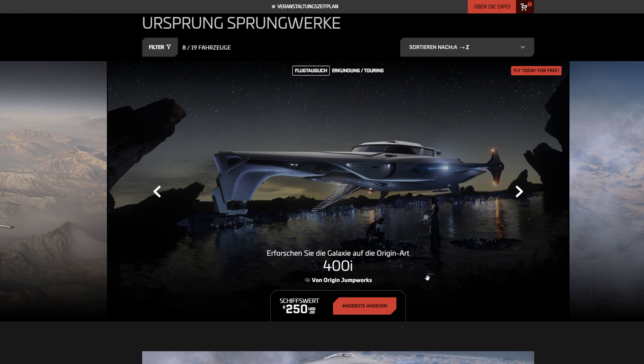Dann haben wir die 400i – das ist quasi eine Art Constellation-Variante von Origin. Eine Art Luxus-Yacht für eine kleine Crew. Das ist im Grunde genommen ein Gut-Wetter-Schiff, nicht allzu stark im Kampf. Wir haben hinten zwei Geschütze, die aber nicht viel bringen. Wir haben hier vorne einen Slot für ein Hover-Bike, die X1. Ist eine Yacht für eine reiche Familie, die irgendwas Schönes plant.